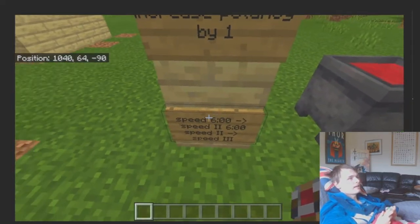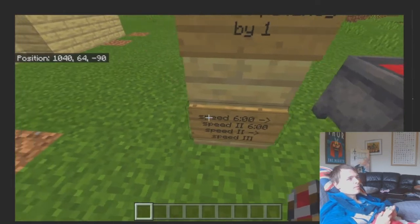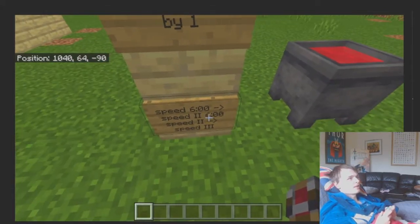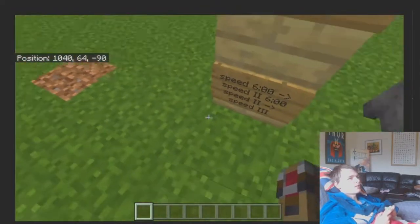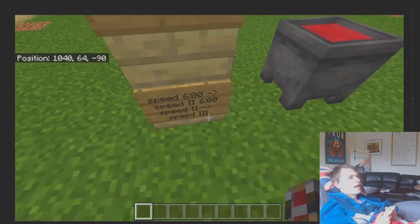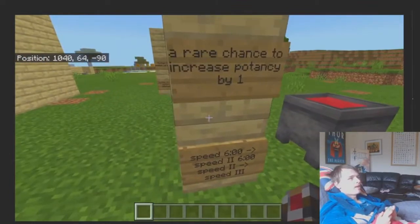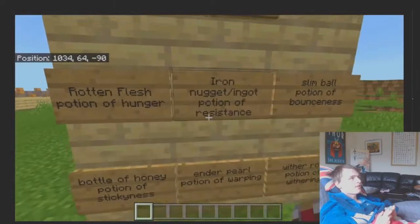Six minutes is the longest duration, so you can only get Speed I normally, but with the small chance to increase potency you get Speed II for six minutes. And if you put Speed II in and get the small chance again, it would give you Speed III. This would be the only way to get level three potion effects in Minecraft, aside from commands.